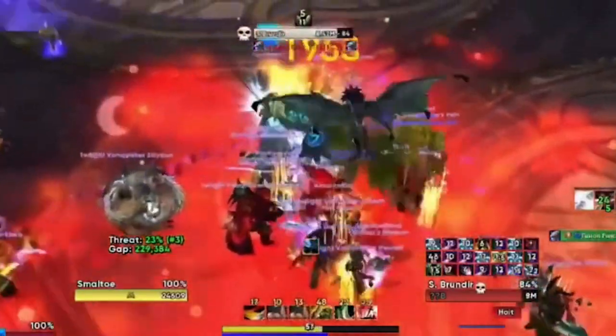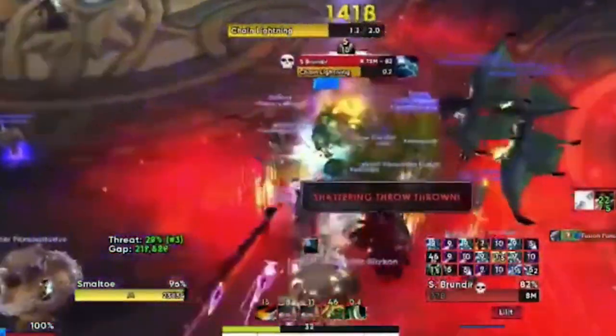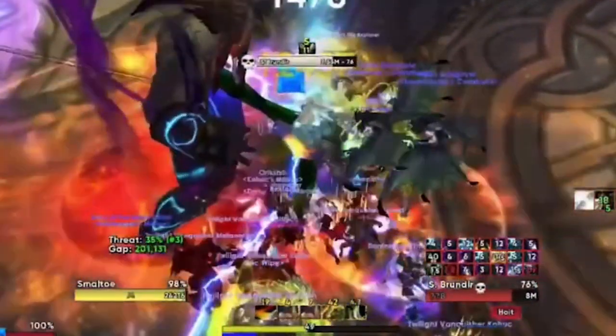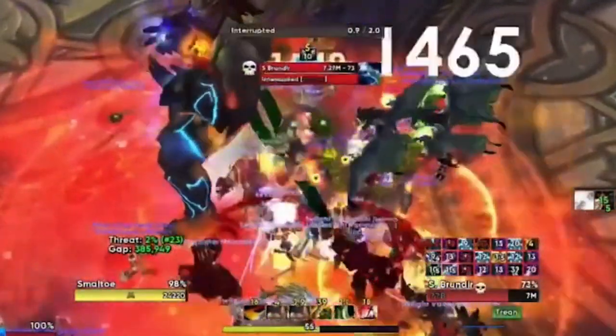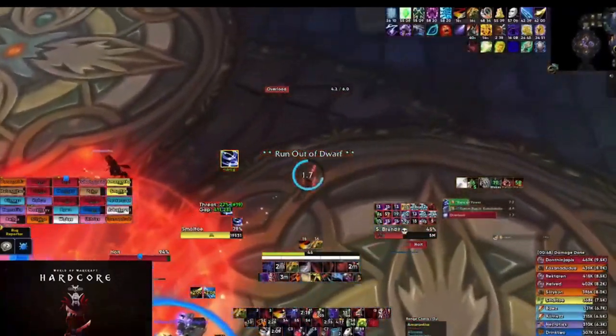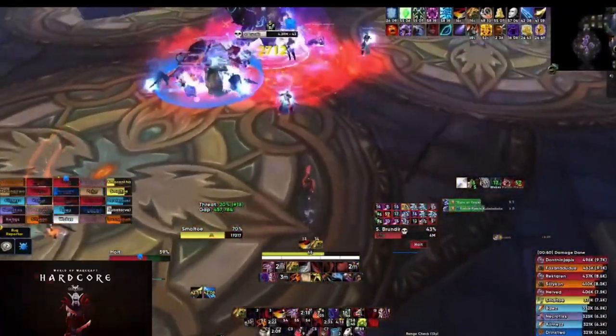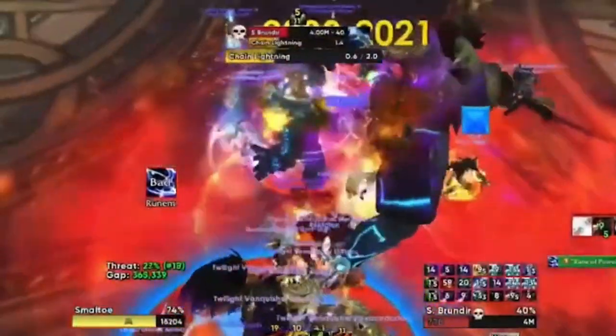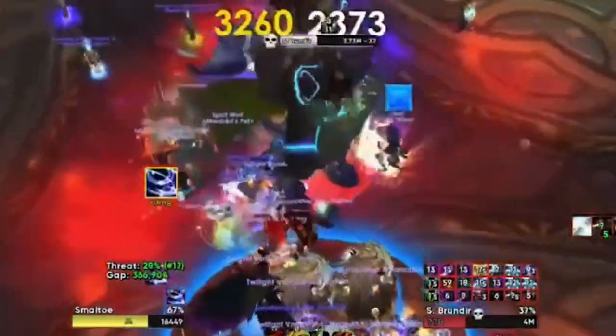Brundir should be the first boss to die. He casts Overload from time to time, which needs to be avoided by running away from it or using a defensive cooldown. Staying in on the first Overload with personal cooldowns and Divine Sacrifice from a Paladin up is a viable strategy. He also casts Chain Lightning and should be interrupted, but as you have all your DPS on this boss at the start, this should be a non-issue.